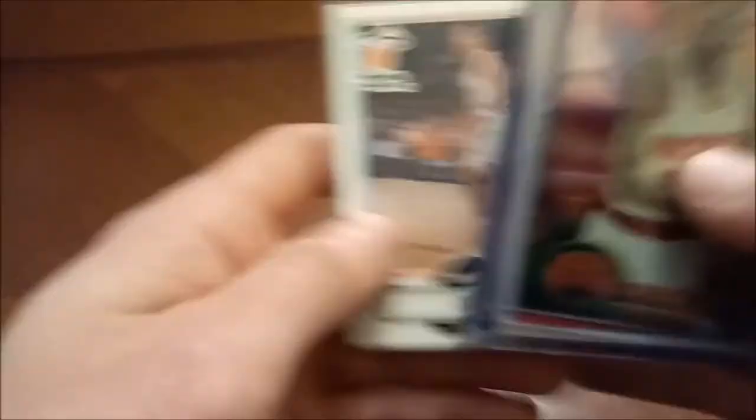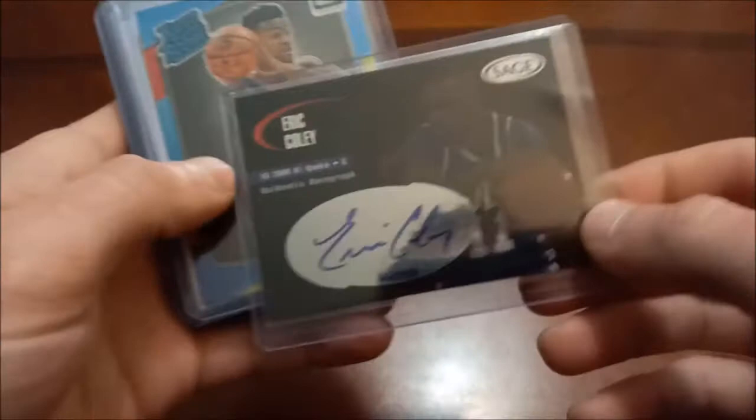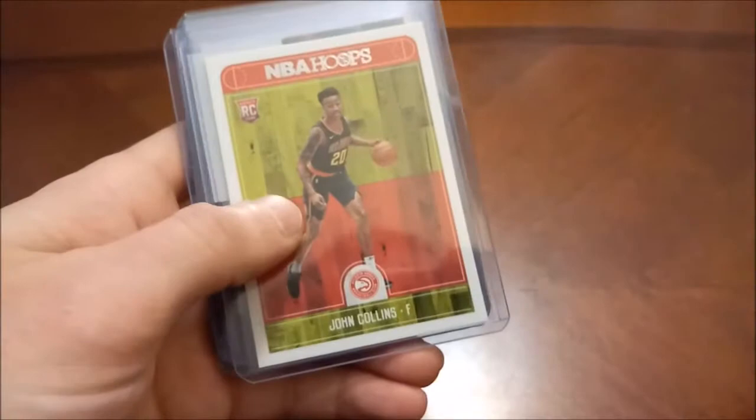Bimbo Coles — I got Bimbo Coles in here just because when will you ever see a pro athlete named Bimbo Coles again. Vernell Coles of course — his real name. Eric Coley — I can't remember who he ended up getting drafted by, I want to say Houston, I'm not sure. John Collins — I actually had two of these, I ended up selling one on eBay for like 10 bucks. There's his Hoops. Pat Connaton, Donruss The Rookies, Panini Complete.